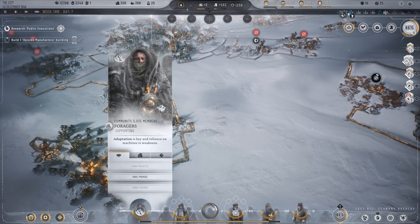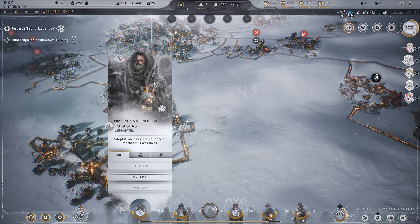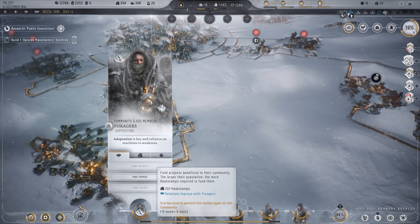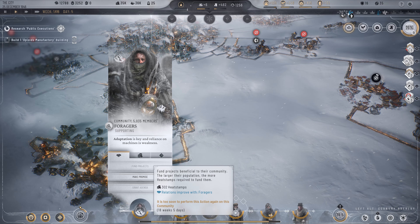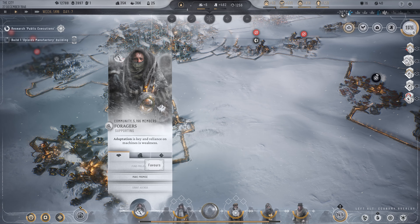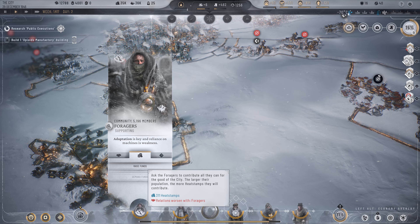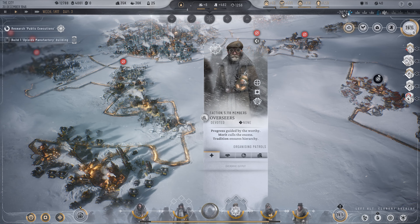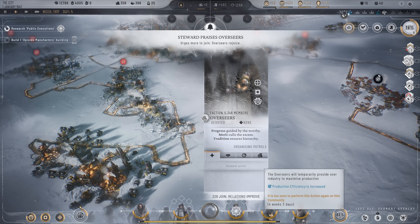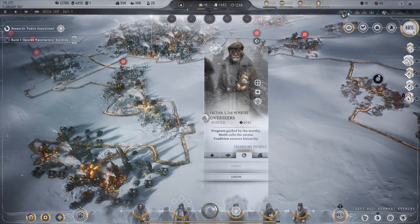Funding projects is essentially bribing them, and it can upset other parties. So mainly go for making promises and granting agendas — these are the cleaner ways. If you grant them an agenda there will be some unusual laws they want to pass that affect your colony a little, but overall it's manageable since they just have different views on governance. If you promote a faction, more people join their party and you improve relations. If you condemn them, you will have trouble — avoid that.